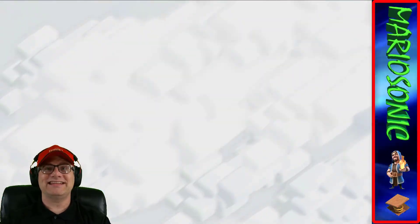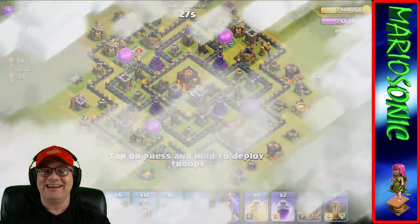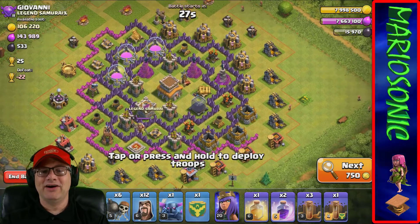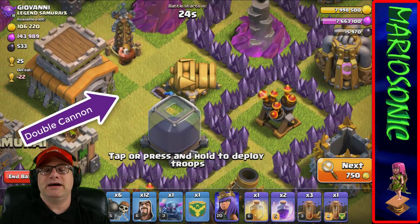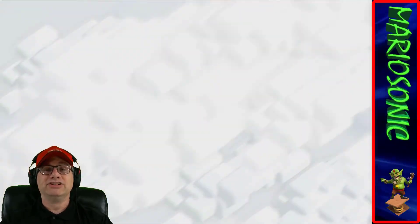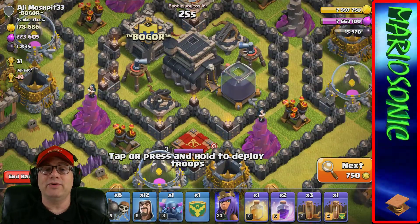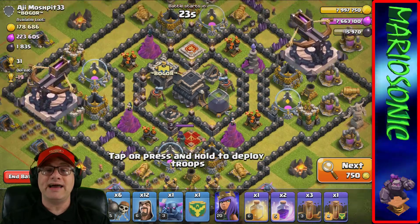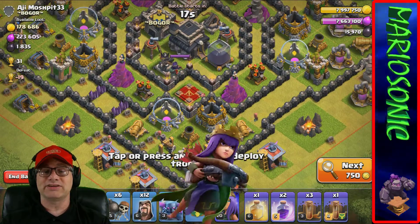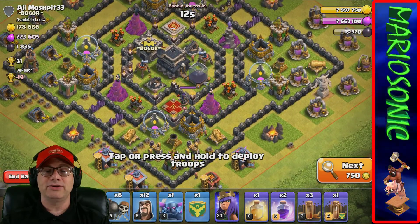Let's go get ourselves a whole bunch of gold and a whole bunch of elixir. We got to find a target - oh this is pretty cool. I almost got my double cannon up, just gotta upgrade. We got level one and level five here. Let's see what their king and queen are at - the queen is level three.